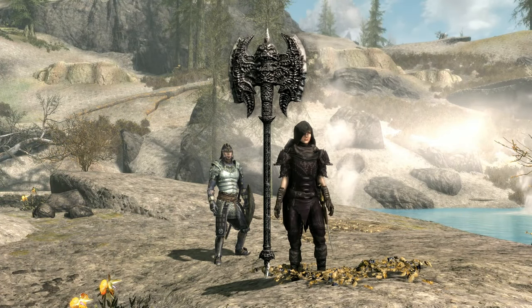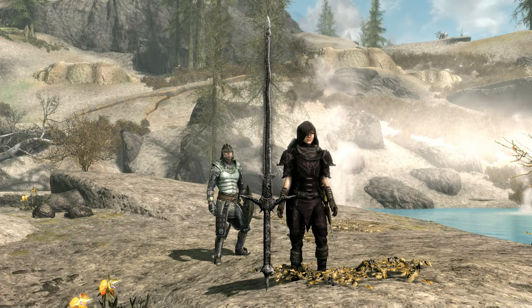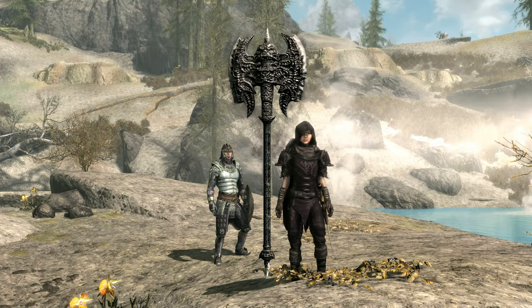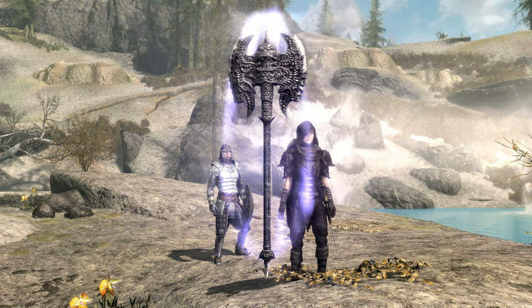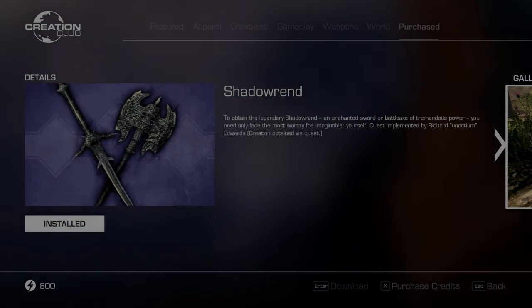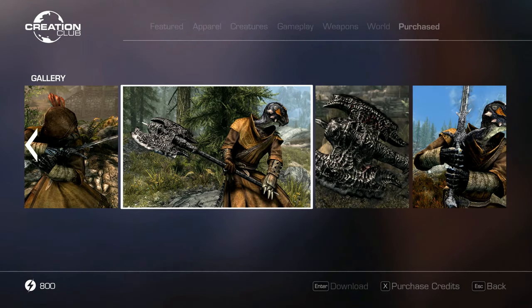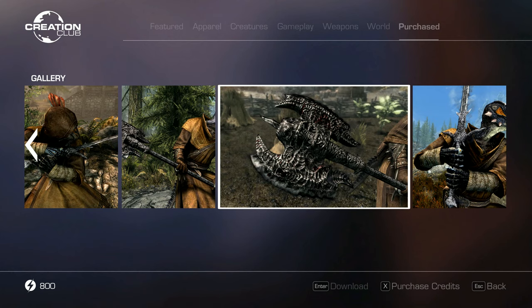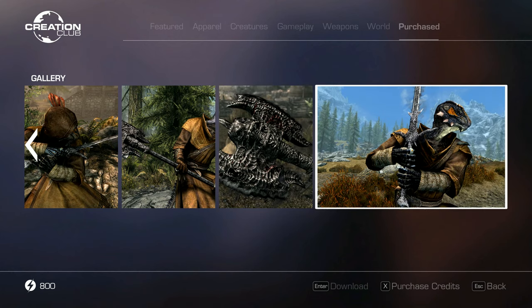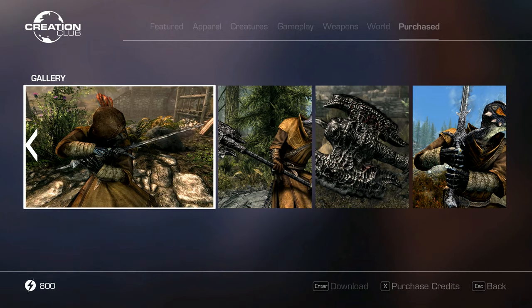Hey, how's it going and welcome back to another Creation Club mod review. At last I'm finally catching up with all my backlog of stuff, well apart from the crossbow pack which I just can't get to work at the moment. Anyway, today we'll be looking at an older mod called Shadowrend, which comes with a short but really interesting quest. Originally Shadowrend was released on April the 5th in 2018, and was released for 300 credits, which is approximately three dollars or two pound fifty.